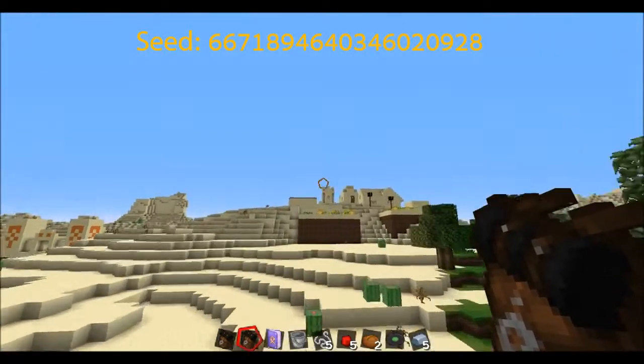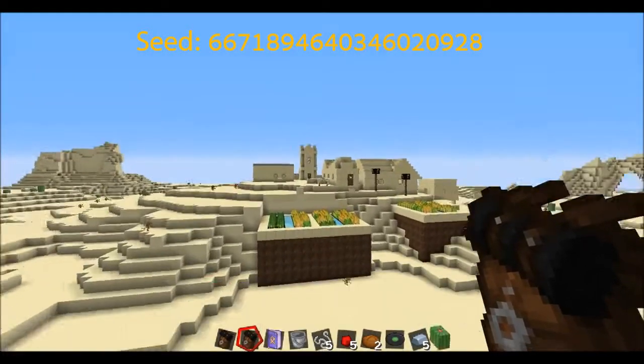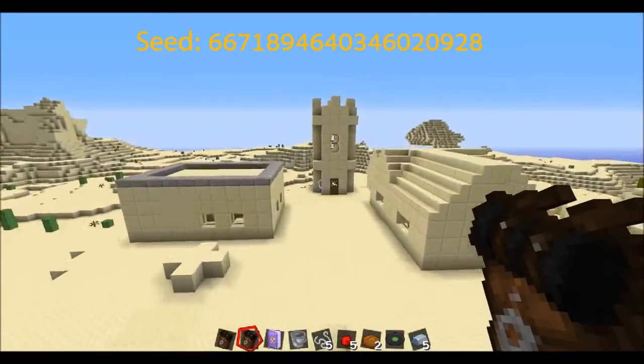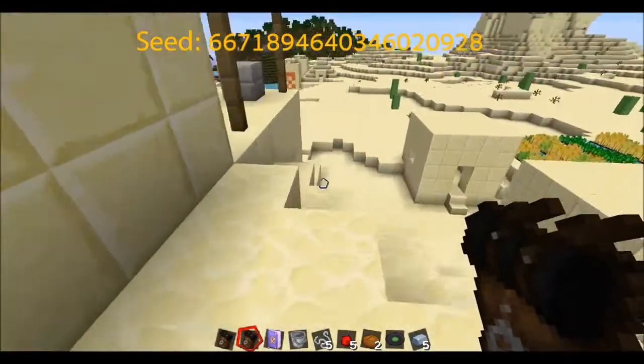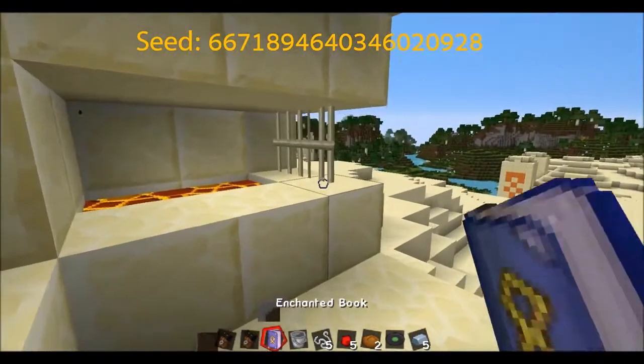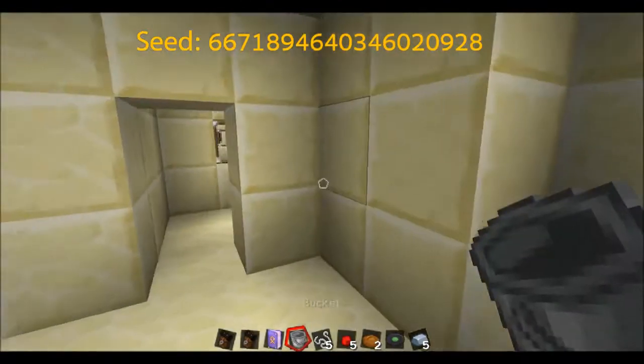So we can make a nice zombie spawner that we can use. We've got some nice wheat and carrots for our provisions scattered around. We've also got some nice villagers that we can trade with, two furnaces, and a bucket of lava which we can use to smelt some stuff.